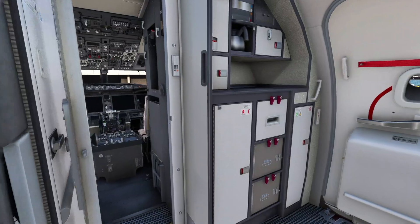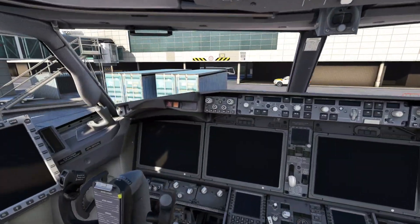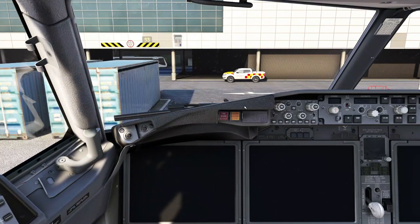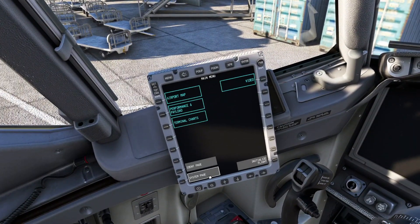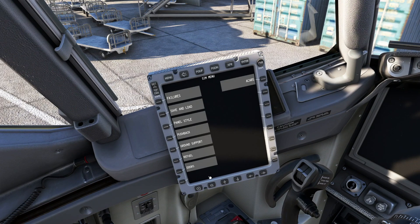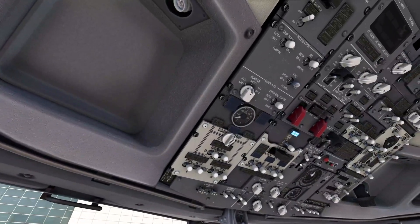Making our way through to the flight deck, we can see all the systems are fully shut down — we're completely cold and dark. Let's take the captain's seat and get things fired up. To begin with, we'll switch on the EFB and click on our SIM menu, then go to ground support where we can connect our ground power, set all our chocks, and then hit the set button at the bottom left.